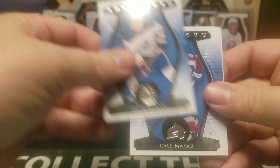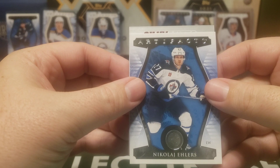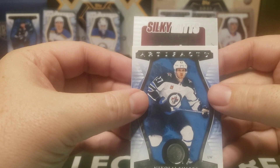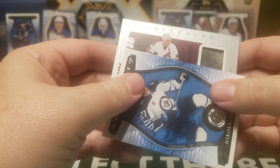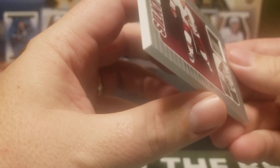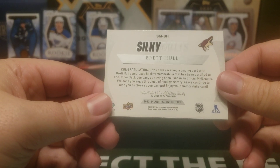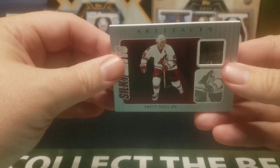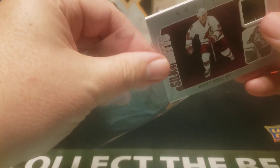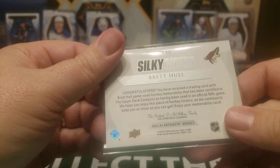Going back here — we got Zach Hyman, Kale Makar, Gly Ellers, and what do we got? We got Silky Mitts. Oh, look at this — Brett Hull. What is this? Not numbered. That's kind of cool — it's like a game-used glove. That's cool, and that is super thick — easily probably a 180. That's cool. I'm going to have to look that one up because I don't remember seeing that one on the list.